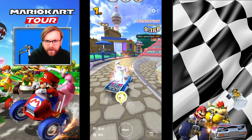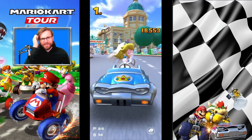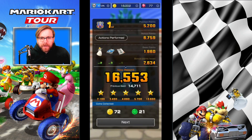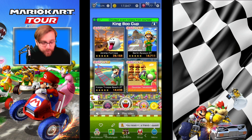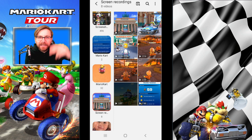We lost it there — the item deflected and then we lost it. Well, that was annoying because it was a decent run, but it was right at the end so we didn't drop any points really. And that is Berlin Byways 2T with a second-tier glider — hopefully you guys found that helpful. If you have, please leave a like on the video and hit subscribe if you want to keep up to date with future content. That's all from me — see you guys soon.